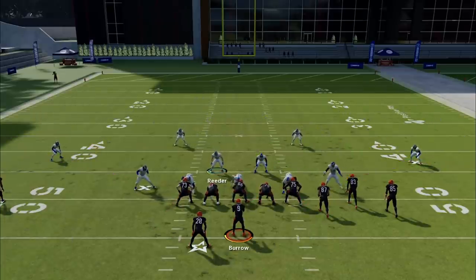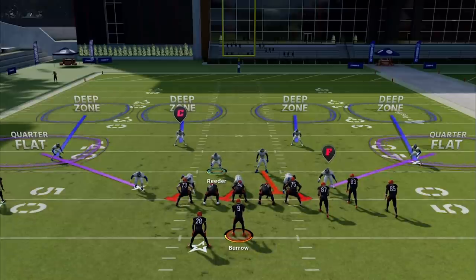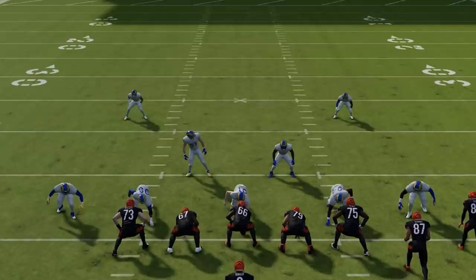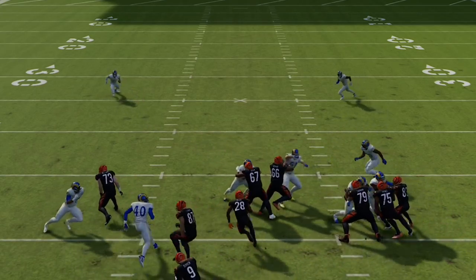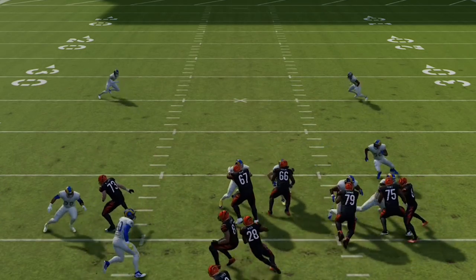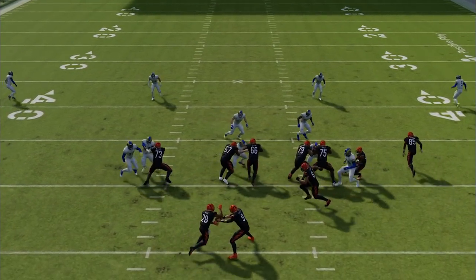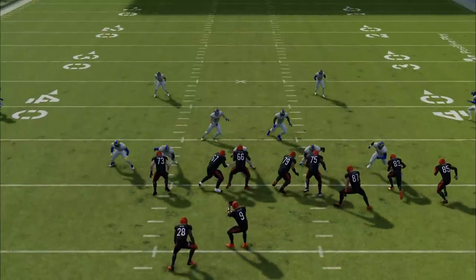In Cover Four scenarios, the safeties play the run first before they play the pass. So even though it looks like you're playing more safely against deep passing, the Cover Four safeties play a really important role in run defense. In Cover Three and Cover Two, the deep zones always drop back first, respecting the pass, which creates more opportunity for inside runs — inside zones, halfback dives — anything inside will be more successful. In Cover Four, the safeties walk down to the line immediately after the snap and react immediately to the run, closing it down.